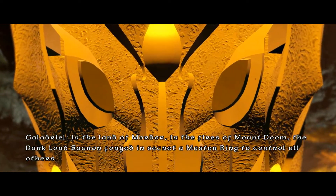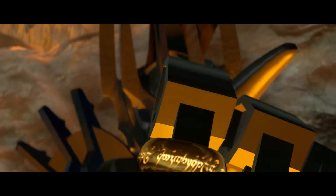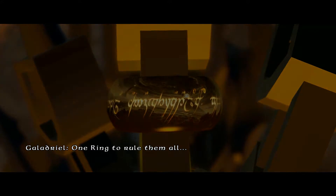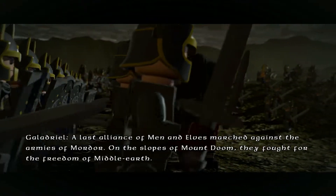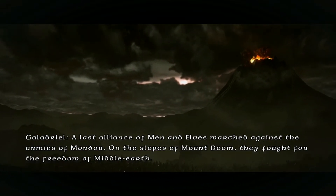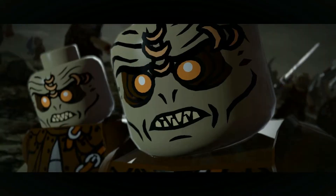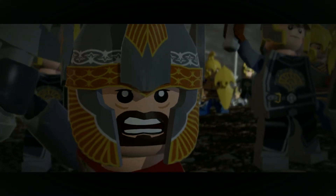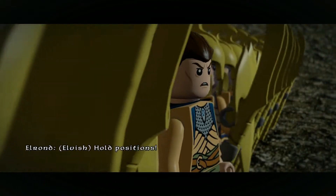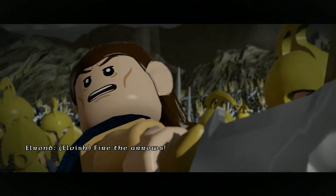The dark lord Sauron forged in secret a master ring to control all others. One ring to rule them all. But there were some who resisted. A last alliance of men and elves marched against the armies of Mordor, and on the slopes of Mount Doom they fought for the freedom of Middle-earth.